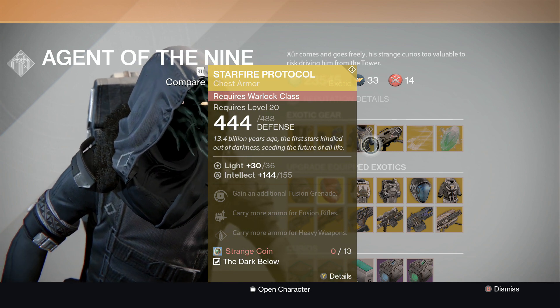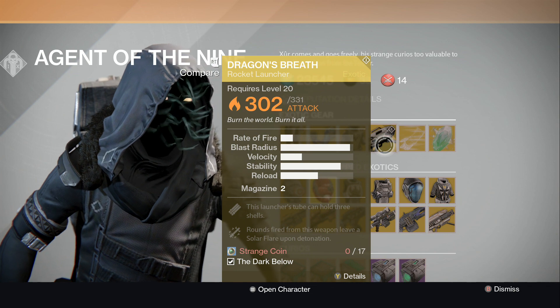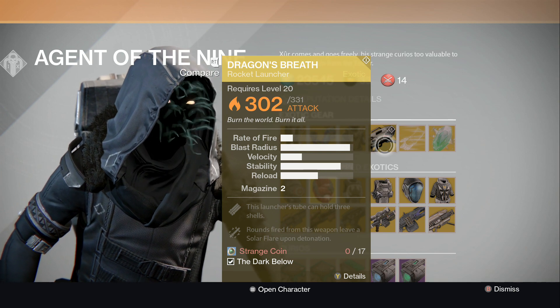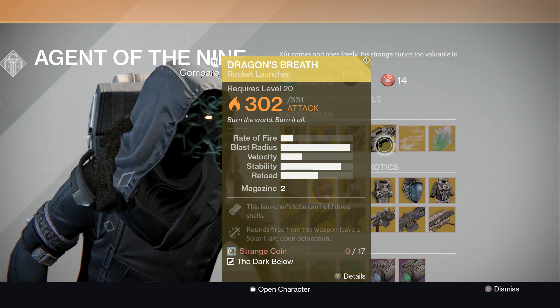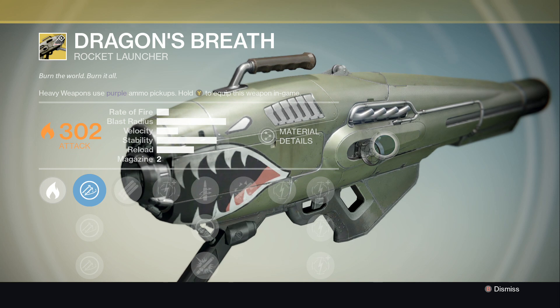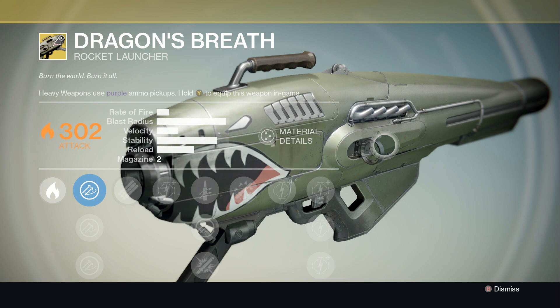You can just go around spraying with the rocket launcher. Speaking of rocket launchers, the Dragon's Breath — this launcher can hold three rounds, and shots fired from this weapon leave a solar flare upon detonation. That's an awesome rocket launcher, it just looks badass. I haven't gotten it from a chest or drop, so I will be picking up one of these for sure today.